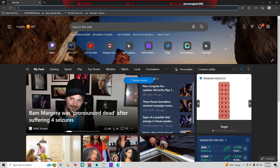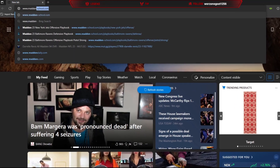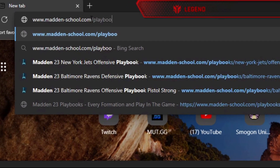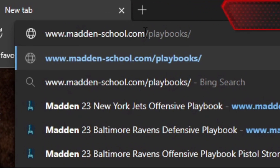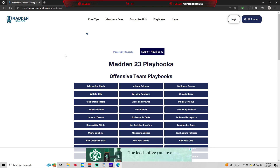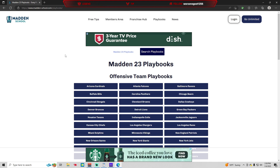The first thing we're going to do is go into a little website called madden-school.com/playbooks — this is going to show every single playbook in the game. I like to pick playbooks based off the type of plays they have. You want to look at playbooks that have crossing routes to beat cover three, corner routes to beat cover two and man, post routes that'll also beat cover four and man. You want to have plays at your disposal that are going to let you move down the field against some of the meta defenses. So it's important to pick the playbooks that you're going to be running.